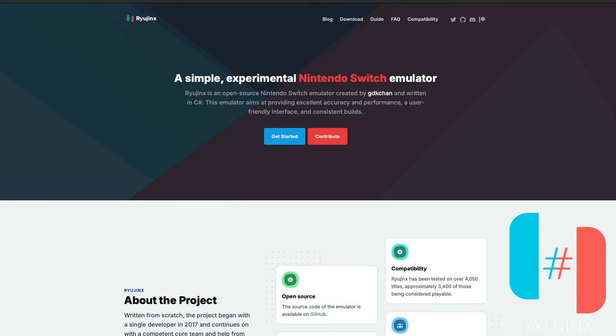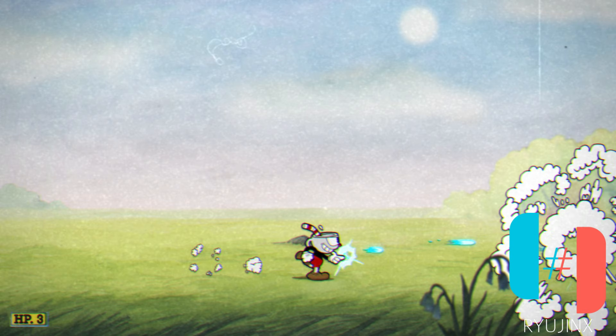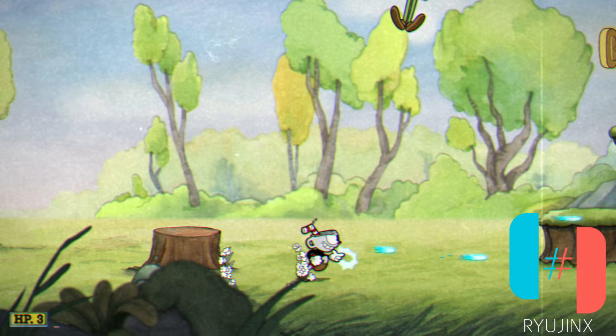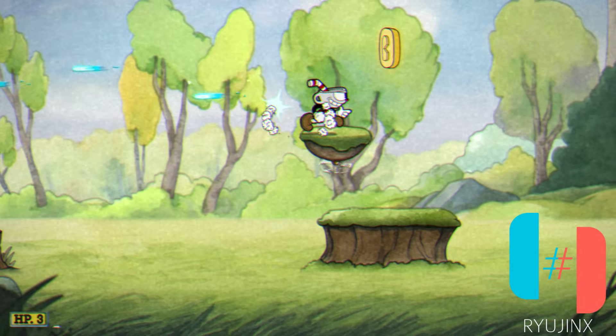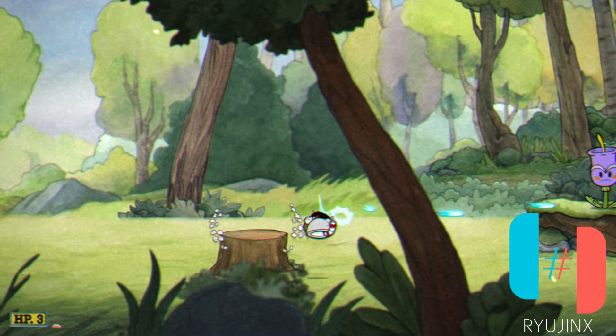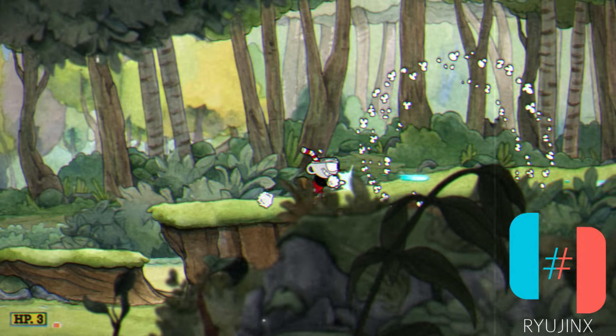I said the best six emulators, but I have to make it seven because I don't know how I forgot the Nintendo Switch emulator Ryujinx — and yes, Ryujinx works on Mac. I haven't had any issues running my games at 1080p, and I was surprised at how well it ran on my M2. Some games that don't even run well on my actual Switch run better with Ryujinx. If you have a Switch Pro Controller, you can pair it to your Mac and use it with Ryujinx. This emulator works on macOS 12 and later.